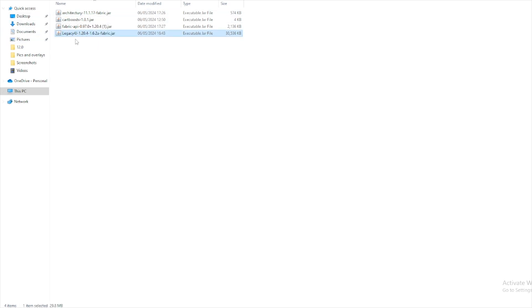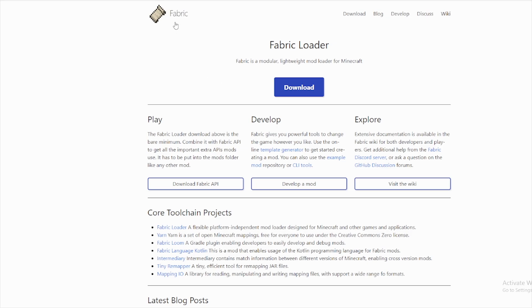Once you've put it in there you'll have Legacy 4J in the mods folder. You will also need Fabric API and Architecture — specifically version 1.11.17.0+97.0+20.4 — because the mod won't work on its own. Those will be linked in the description below; just put them in the mods folder as well. Then what you want to do is go to the link in the description and download Fabric.